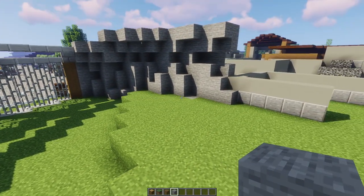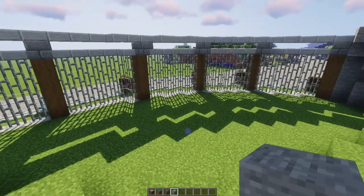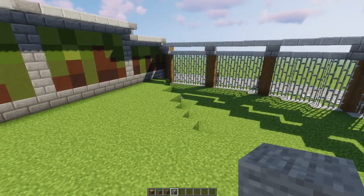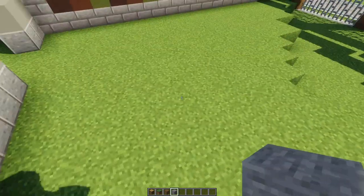Now, I know leopards tend to be very arboreal and they like trees. That might be a problem with this enclosure, because I didn't build it to have a roof over it. A problem I really should have thought about originally, but didn't. So I'm not sure how I'm going to do the trees in here.